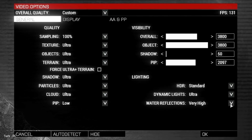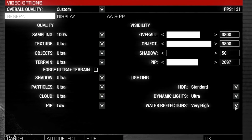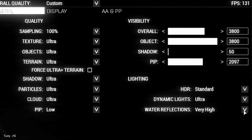Game settings. Many gamers try to optimize the game by simply turning all the settings down, but this method is ineffective. Initially, you need to figure out what indicators actually affect the FPS in the game.